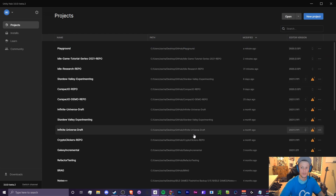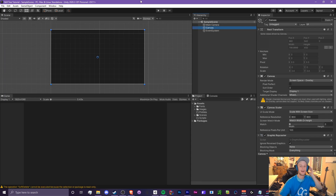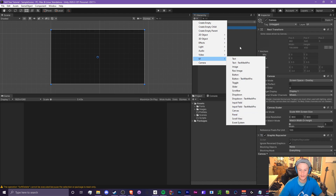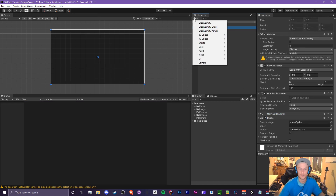We're going to start off by creating a brand new project. I'm using Unity Hub version 3 beta, so it may look a little different for you. We're going to stick with 2D, change the name, and place it in a location. I have a canvas set up with overlay on and scale with screen size 800 by 600, and I've added an image for a dark background.